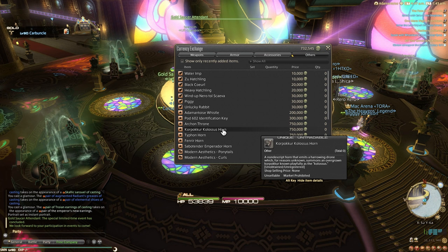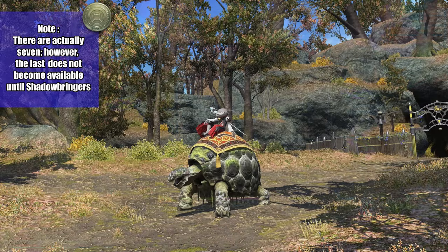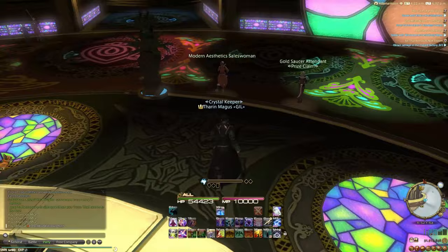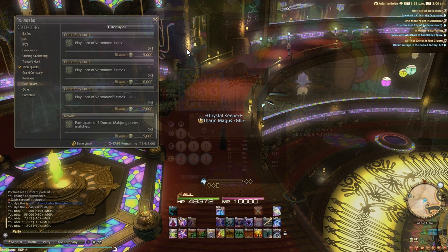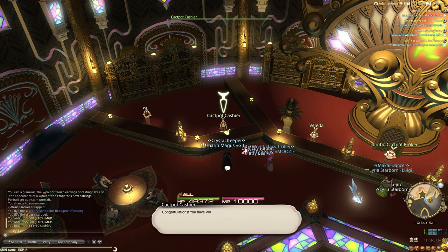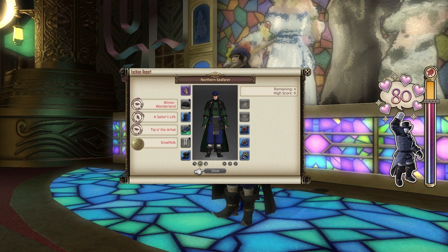Moving back to solo content, let's go over the Gold Saucer, which is effectively a giant arcade. Like any arcade, it offers a range of different prizes, including 6 different mounts: the Adamantoise, the Typhon, the Korpokkur, the Archon Throne, the Fenrir, and the Sabotender Emperador. To buy any of these mounts, you need to use the Saucer's unique currency called MGP, which can be gained by doing any of the events located in the Saucer along with completing the Challenge Log. All the mounts require a large amount of MGP, with the cheapest being 200k and the most expensive being 2 million. Thankfully, you can get over 100k a week just by doing your Challenge Log, your weekly and daily lotteries, and most importantly the Fashion Report, which itself can give up to 60k.